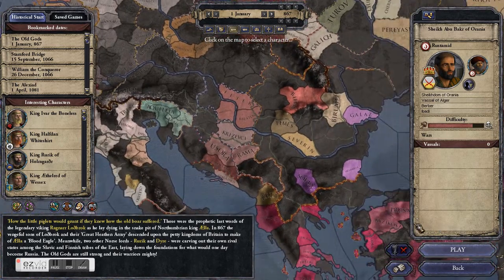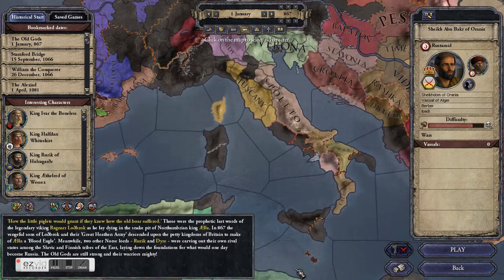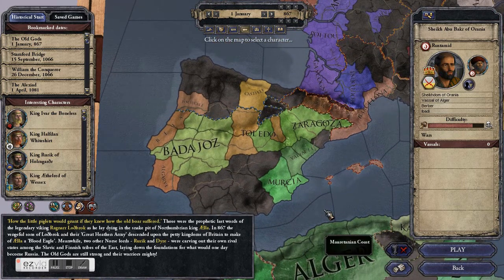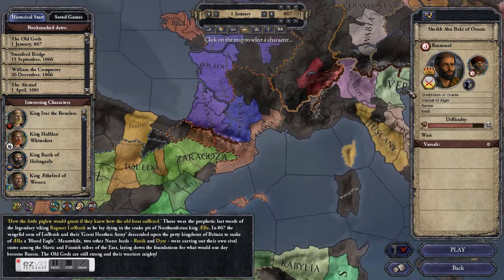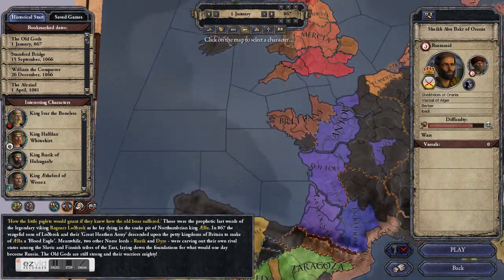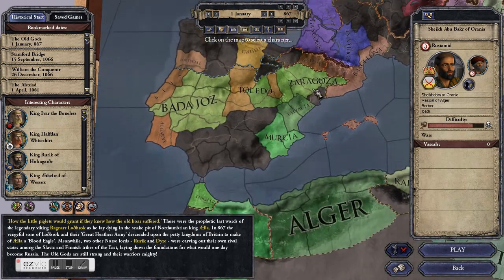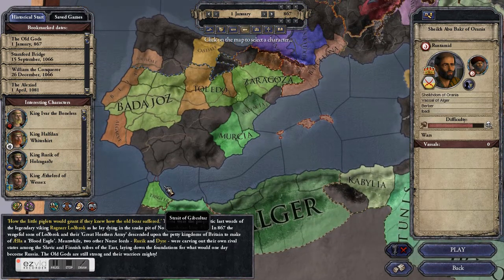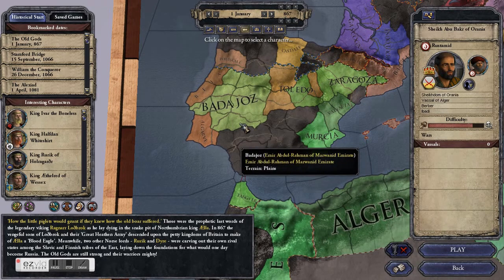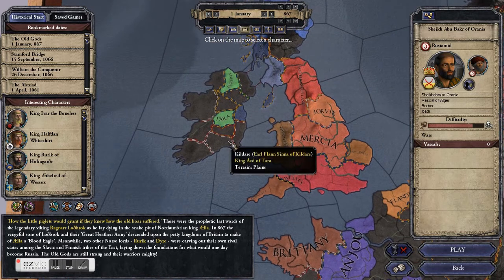Being a Count is an interesting challenge because you've really got to work your way up. The general recommended starting power level would probably be Duke — people whose highest title is Duke. An independent Duke is probably the smallest independent realm that really has a chance of making it. Dukes also vary in power. You've got powerful ones like Badajoz here, which controls what looks like eight or nine counties, and then small weak ones like Tara here, which controls one county.